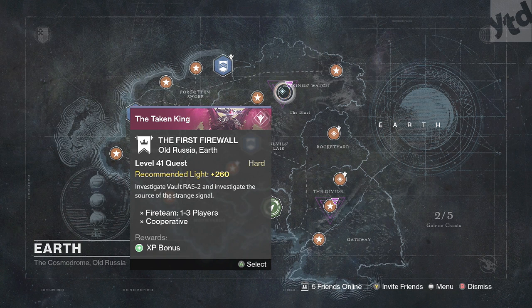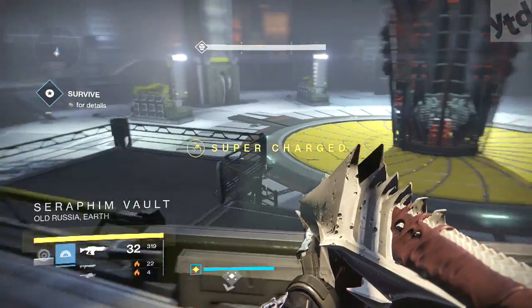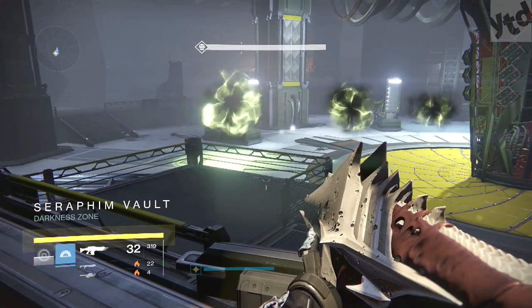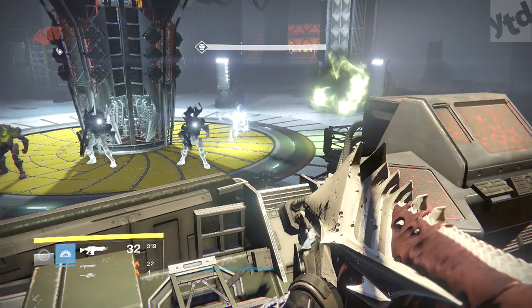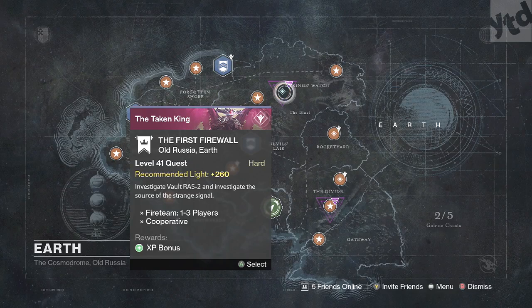The first step is you need to play the quest 'The First Firewall,' and this is available once you've turned in the four fusion parts — the four fusion relics that fell randomly during PvE all these weeks. You need to have four of them. If you haven't played enough Destiny, you gotta keep playing until you randomly get them.